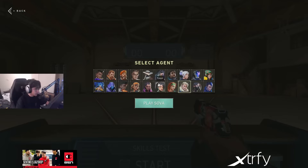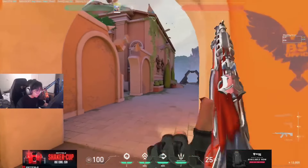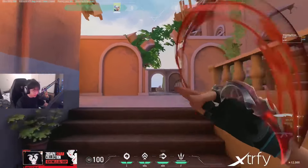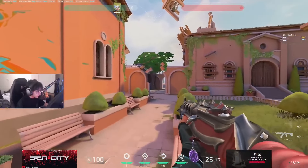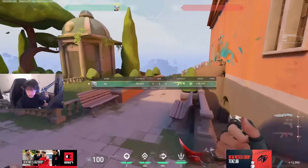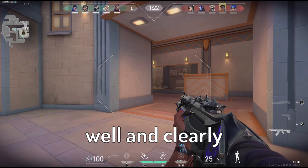TenZ explains: when you think they're going to walk up on your angle, hold a tighter angle. If you think they're going to swing, hold further away. When you're far enough that you can't hear what they're doing, if they're running just assume they're going to wide-swing. For example, if you can't hear the sound at a certain distance, don't hold tight — because if they wide-swing the corner you're going to die. It's easier to have your crosshair further out where you can react, shoot, or click backward if they walk in.